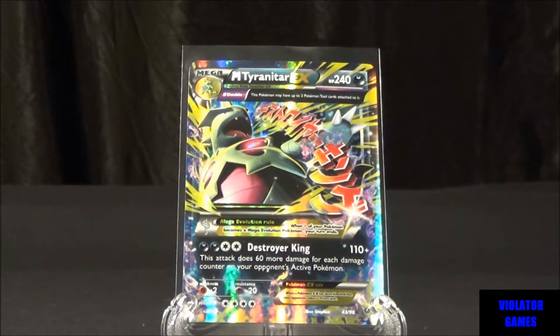He looks great, the card looks great, the attack is extraordinary. Four energies for 110 plus, and for every damage counter on your opposing Pokemon you're going to hit for an extra 60 — that's a one-hit KO ability, which is really nice. You do have to evolve him. These cards run about $8 or $9 on the internet. If you want to play the actual card game you're looking at getting typically two to three of these, plus three to four of the regular Tyranitar EXs, so it's definitely expensive. But this guy hits for some serious damage and it's a really fantastic card.